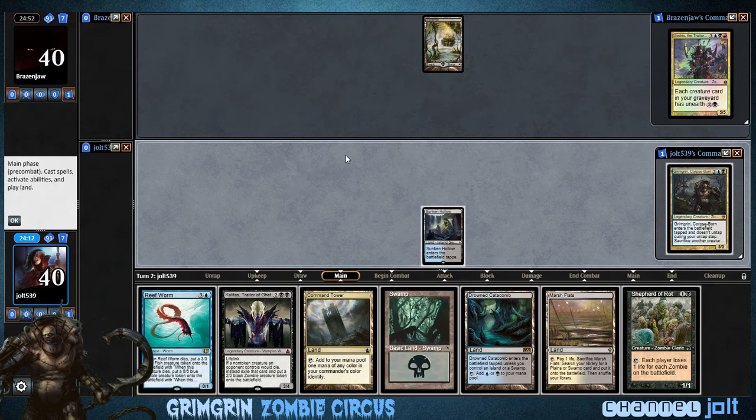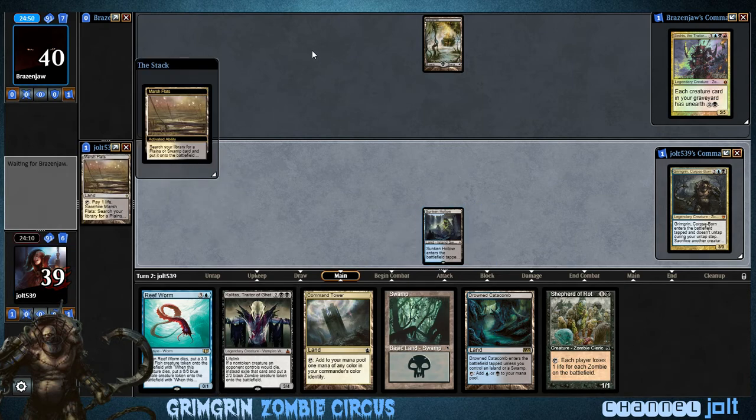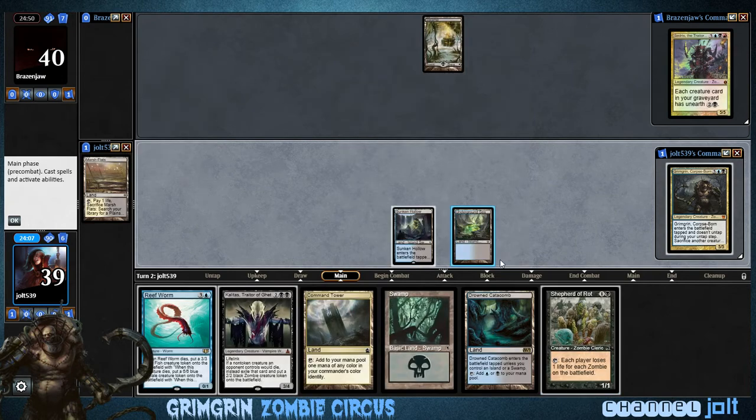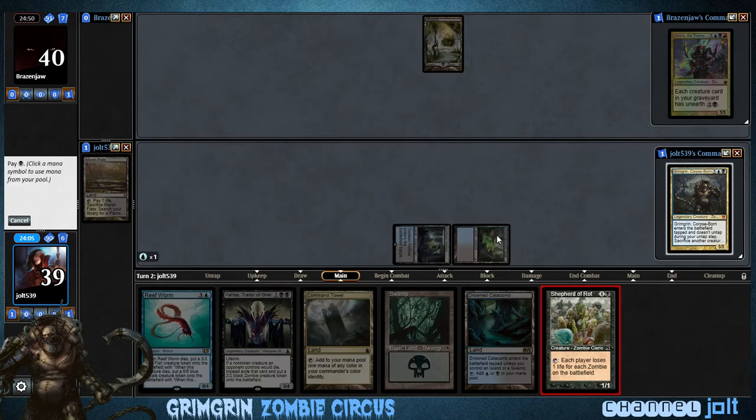Right now I'm gonna grab Marsh Flats, grab an Underground Sea, and play Shepherd of Rot. If we tap for black mana — there we go.